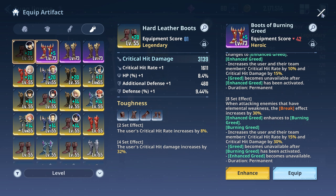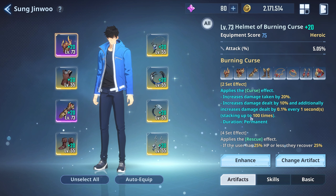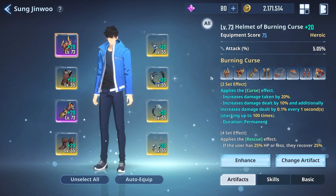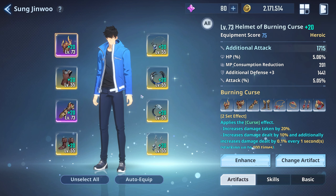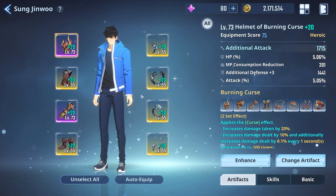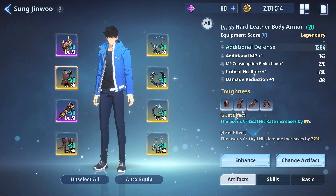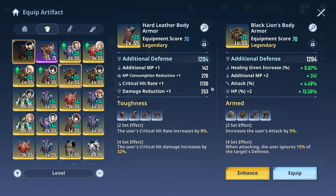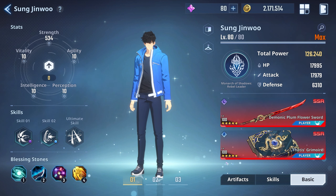That Burning Greed set is great for a crit build, but I feel the Burning Curse is better for pure strength because you have all your stat points going into raw damage — why not just max that out? You'll get your crit rates from the artifact pieces anyway. In a sense, the Burning Greed set is similar to the toughness set. However, I've been leaning toward the armed set being slightly better because we have all points into strength and it gives a lot more attack overall.